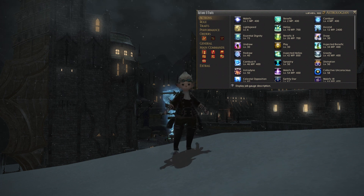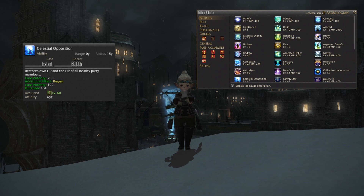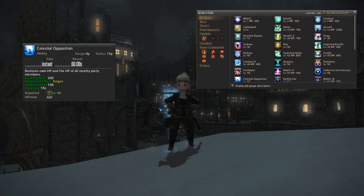At level 60 you will get Celestial Opposition. It is an instant cast ability usable every 60 seconds — an AoE heal which restores your own health points and the HP of all nearby party members with a cure potency of 200, and applies a regen with a cure potency of 100 lasting 15 seconds. Use that whenever it's off cooldown.